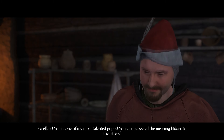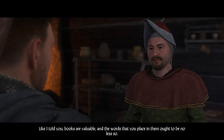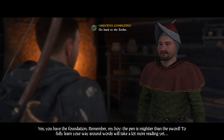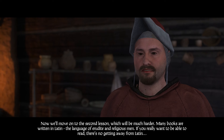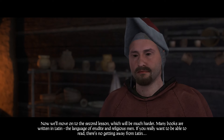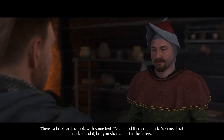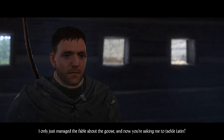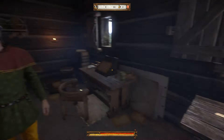He confirms we have the foundation — 'Remember, the pen is mightier than the sword' — but fully learning our way around words will take a lot more reading. We move on to the second lesson, which will be much harder. Many books are written in Latin, the language of erudite and religious men. There's a book on the table — read it and come back. You need not understand it but you should master the letters.